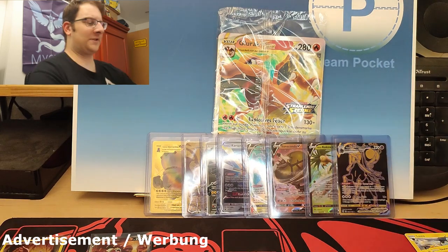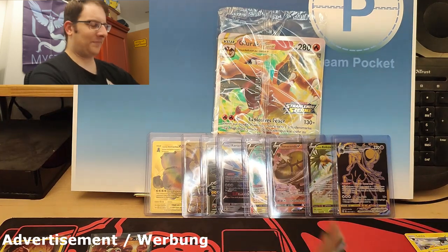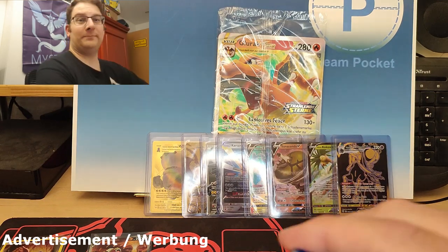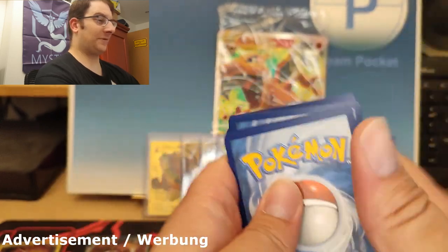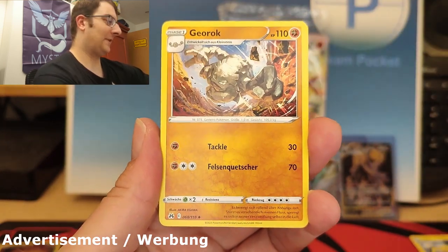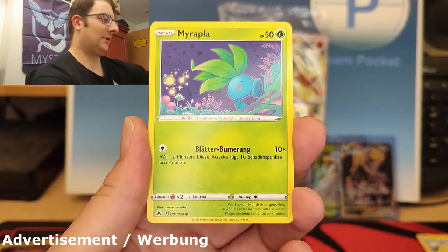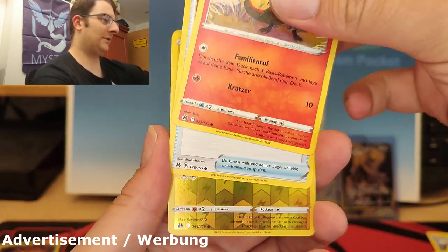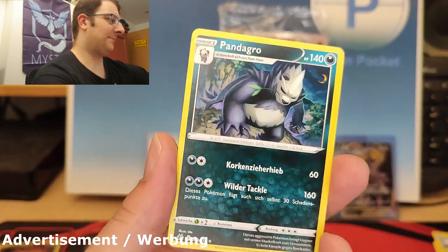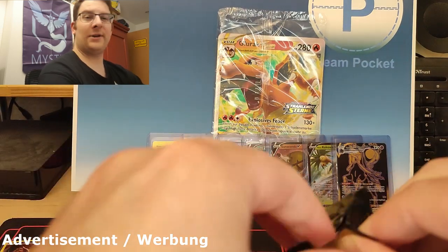My brother actually ordered this card from eBay in Japanese, and he had it graded — it turned out really, really nice. Unfortunately I wasn't smart enough to take pictures for my Instagram, at least not of that card. I did take some pictures of his other nice cards though, because he also bought the Lugia alt art. Halfway point — pack four of the Galarian Articuno tin.